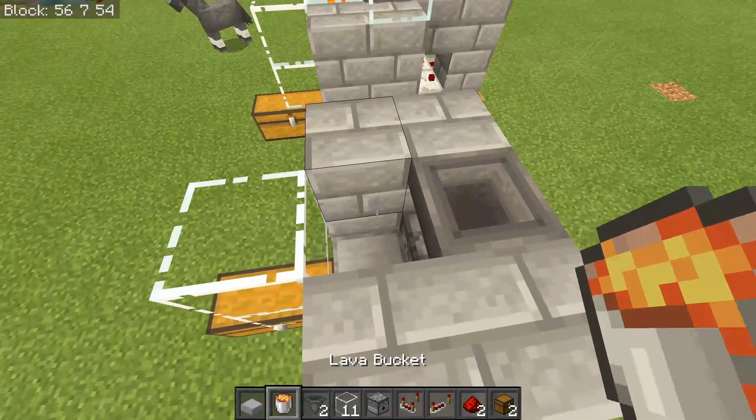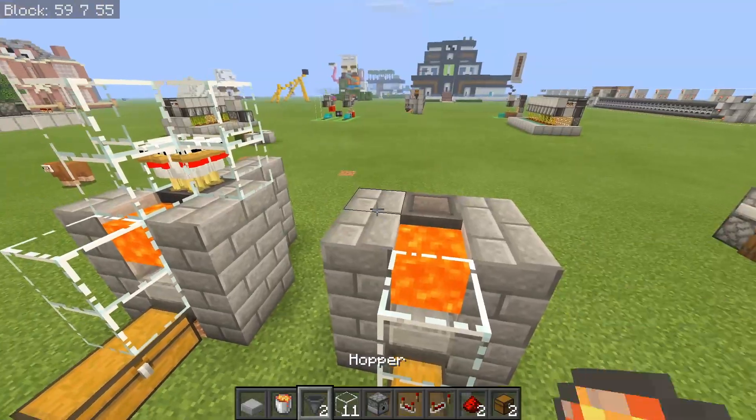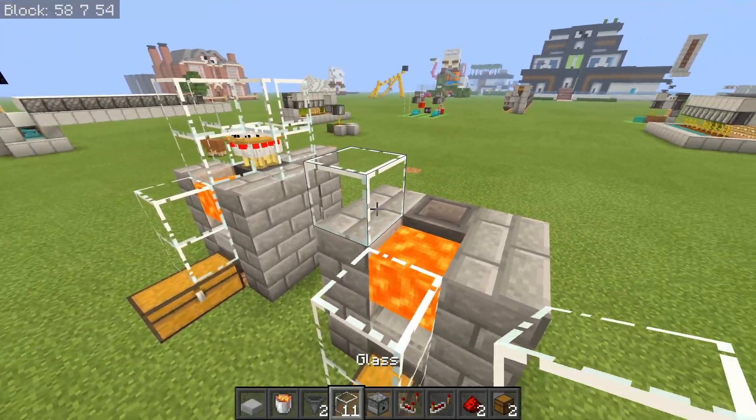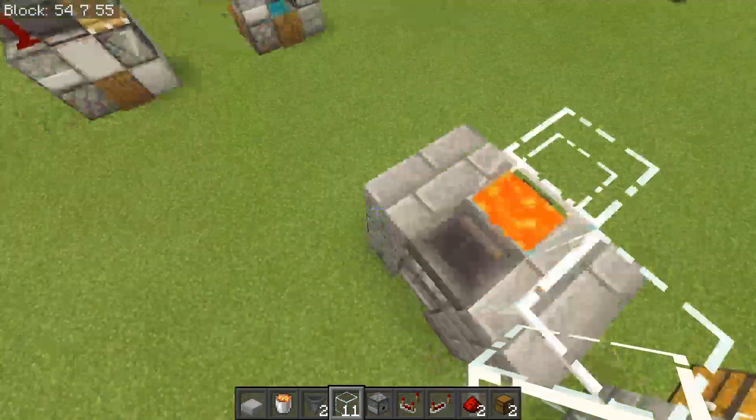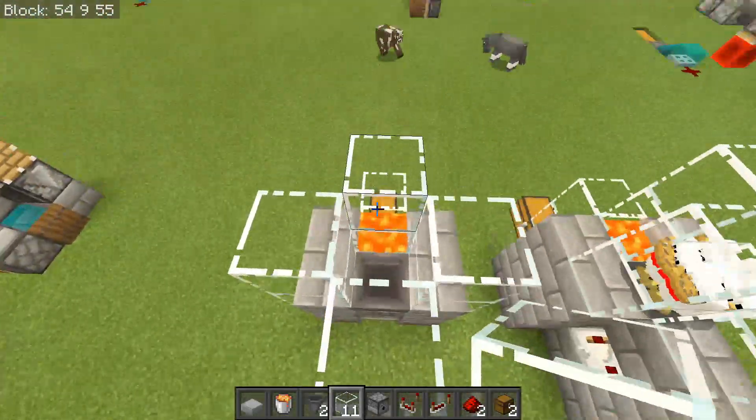What you can do now is set down your lava in this hole right here, so it is right above the stone slab. Then you just want to cover this up with glass and do this in four directions all the way around this hopper — this is going to be where all of the adult chickens go.